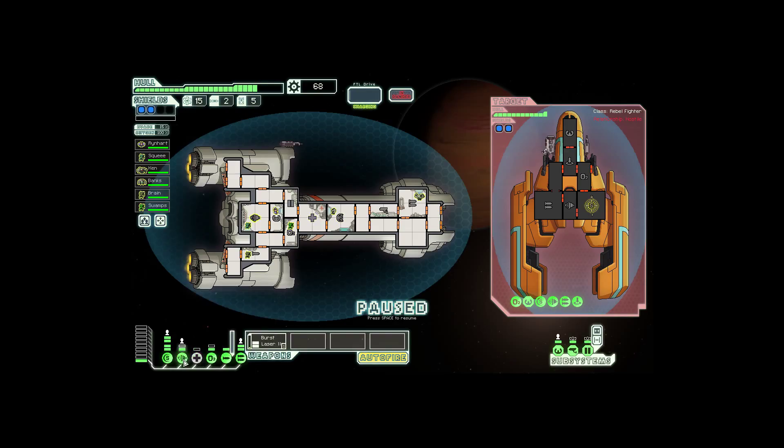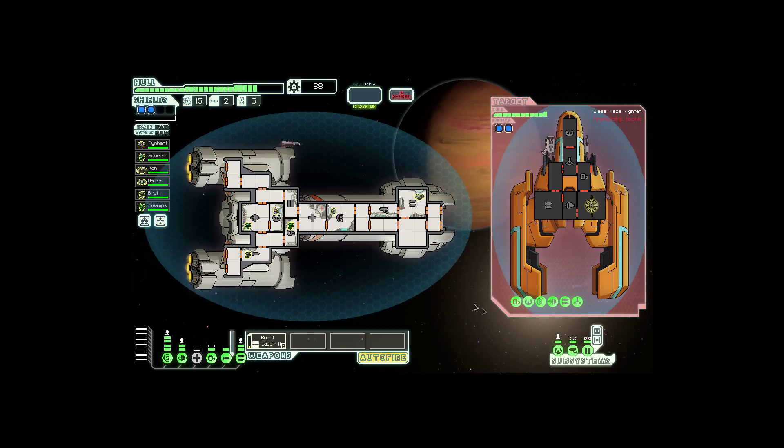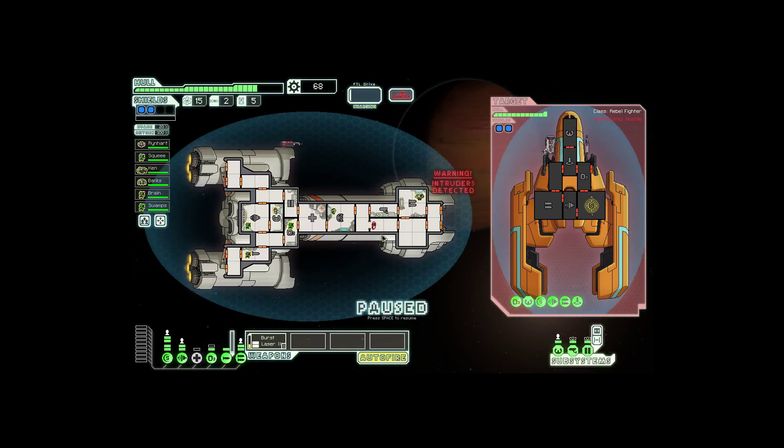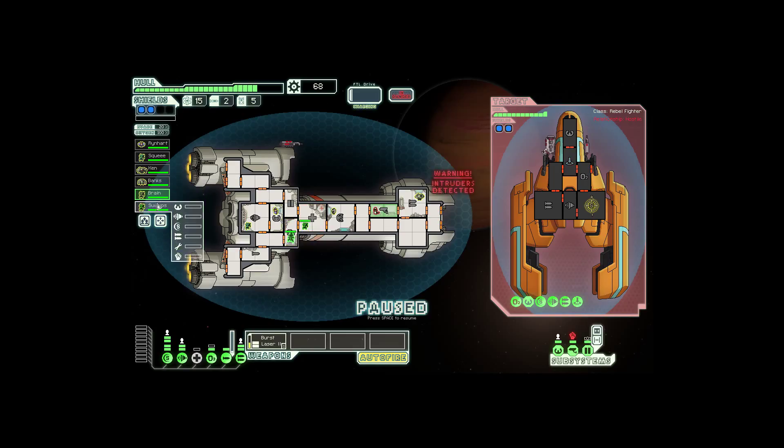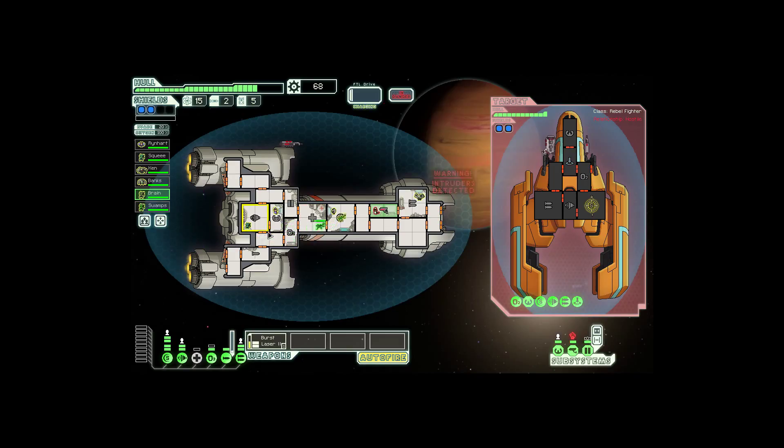You have arrived in Engi space. The fall of the Federation has brought tough times for these robotic life forms, but they're usually willing to help. There's one of the quests — I think we should just go straight for that. Go here, there, there, here, here, to this distress, down here, down to this quest. I don't know if the rebels are gonna catch up to me by then, but hopefully. Let's go here first.